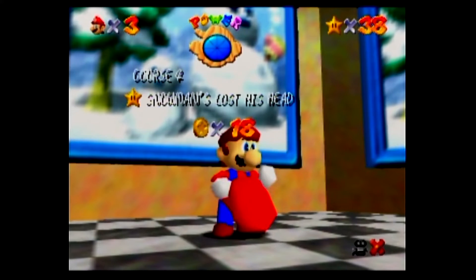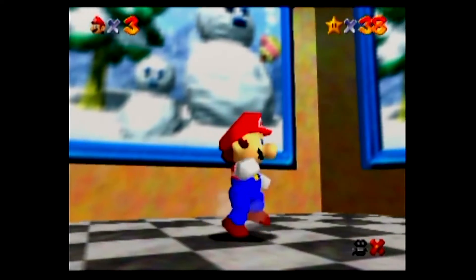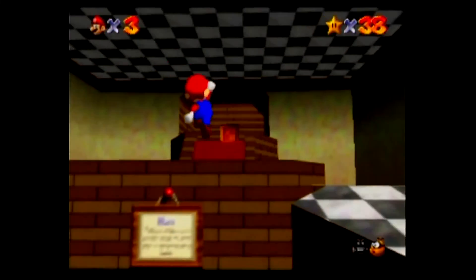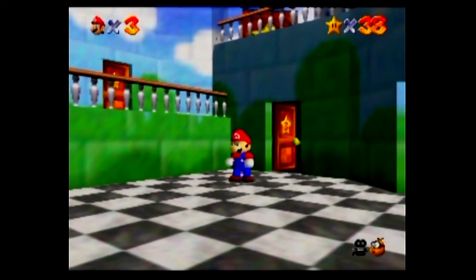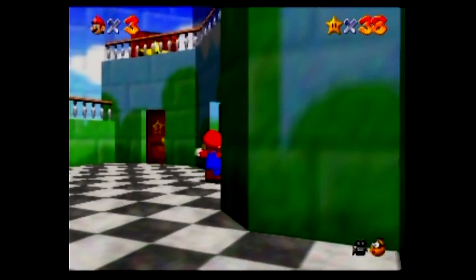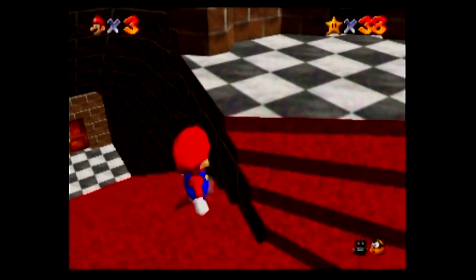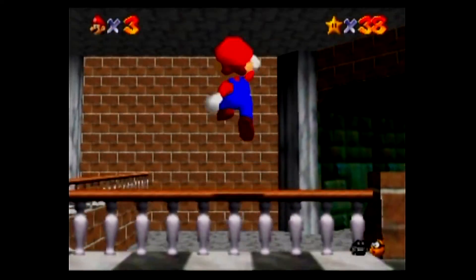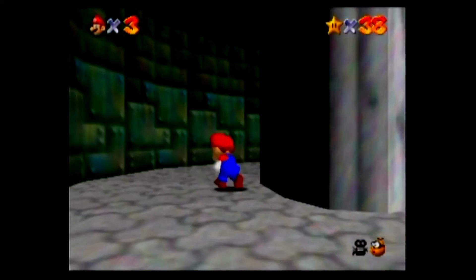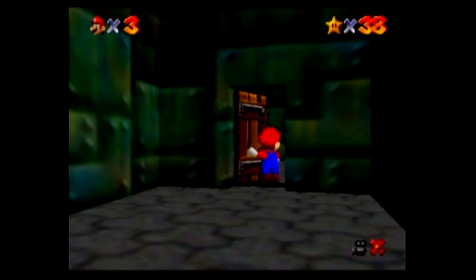That is it for course four, we are done. We still need the metal cap to finish off Jolly Roger Bay, whatever it is. I think we get that from the inside of Hazy Maze Cave somewhere.